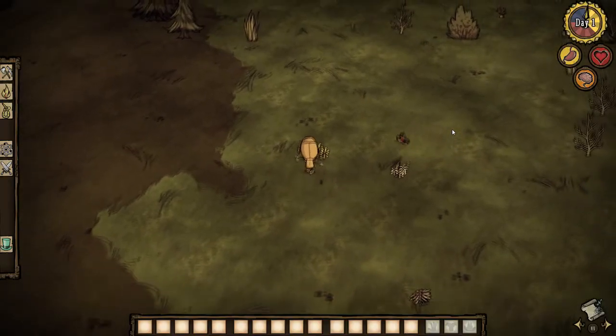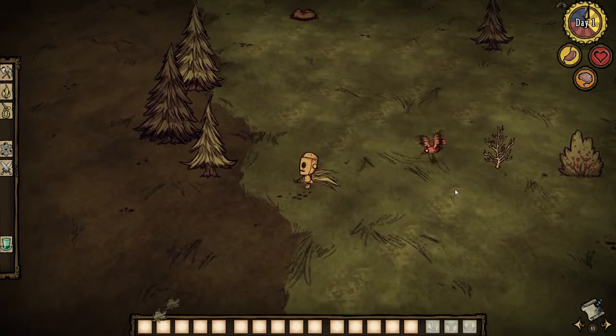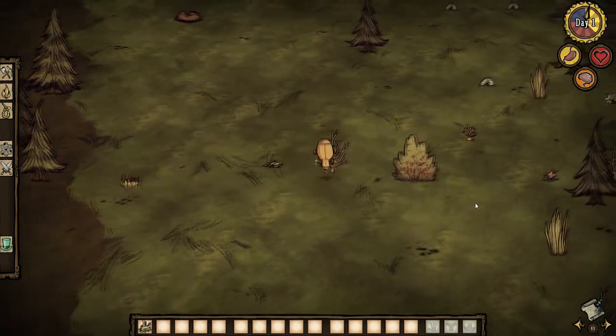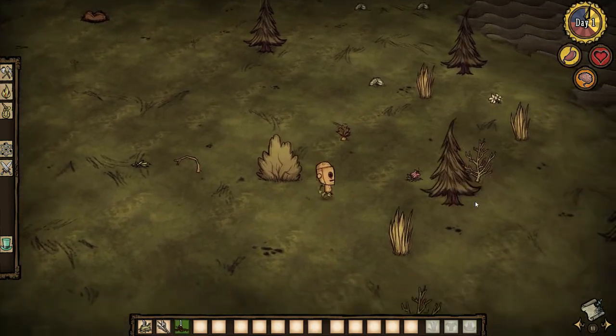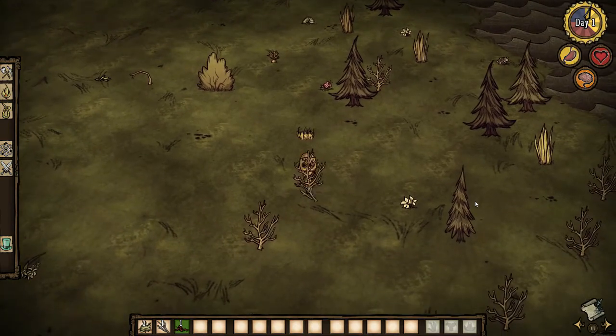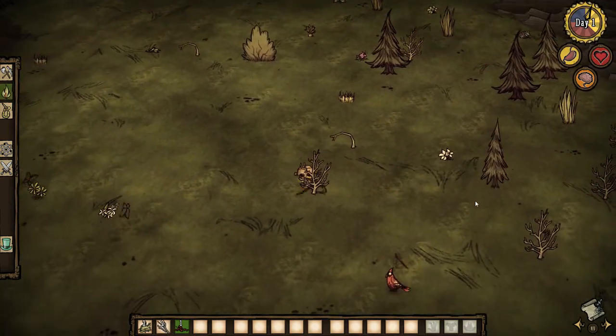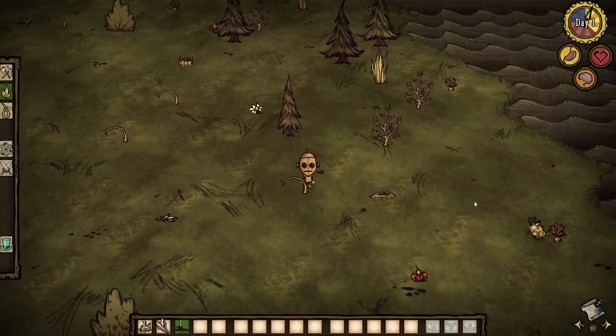Hello everyone! Today I'm going to play Adventure Mode, where we enter a battle of wits against the game's mastermind, Maxwell. The world will be split into successive chapters, each with their own themes introduced by Maxwell. The objective of each chapter is to survive, gather all four pieces of the wooden thing, assemble it, and activate it in order to progress to the next chapter.